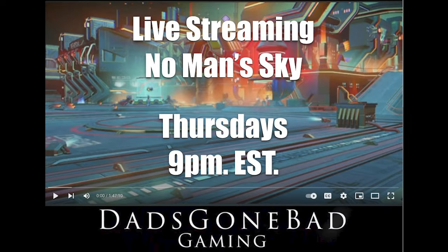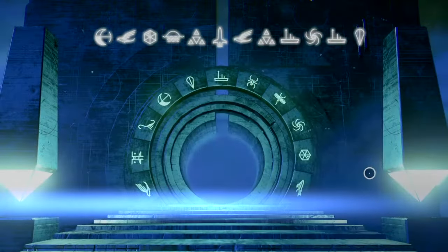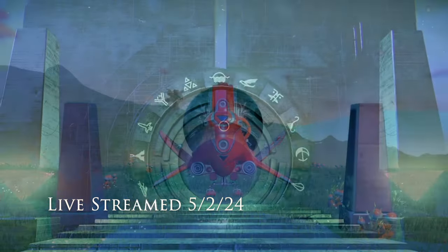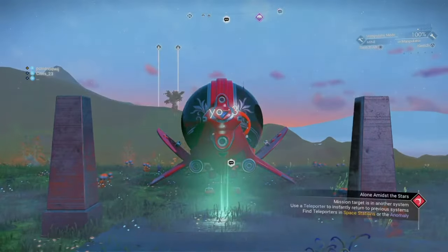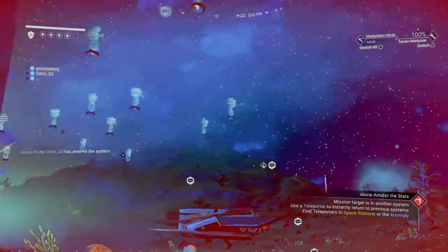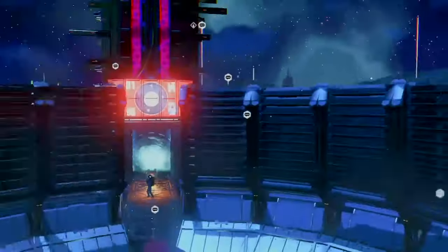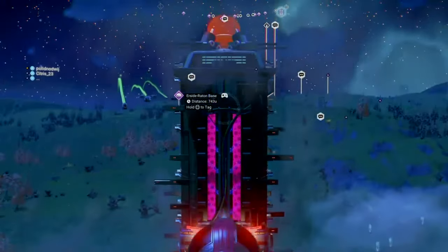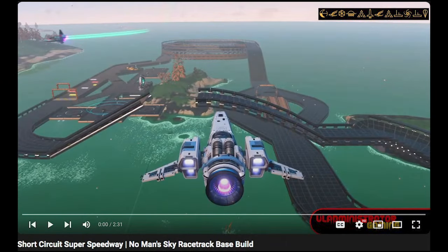In last Thursday night's live stream, we set out to find Vlad Minstrator's short circuit super speedway in the Euclid galaxy. We punched in the coordinates and we were off to Earbeak Arty system, discovered by Captain Richard. It's always a good sign when you come out of a glyph portal and you see all sorts of markers and beacons and signs of life — and there's a base right there, which we immediately went and checked out. Turns out there were 34 bases on this planet, but here we are looking for this short circuit super speedway.